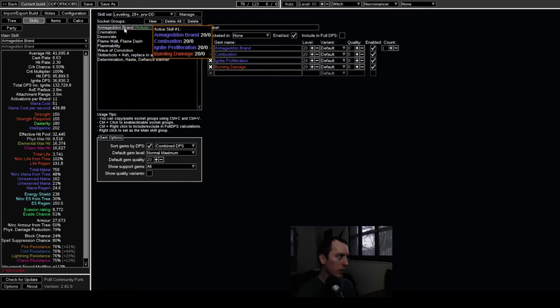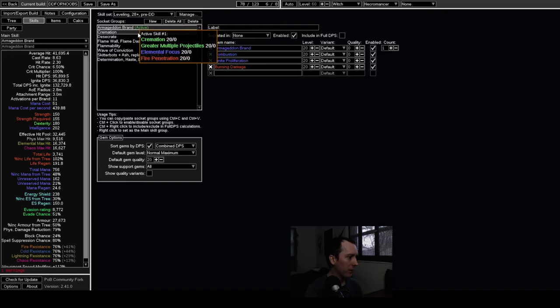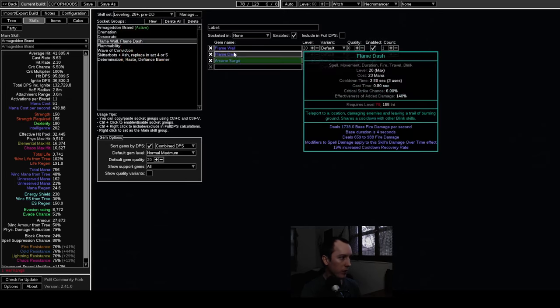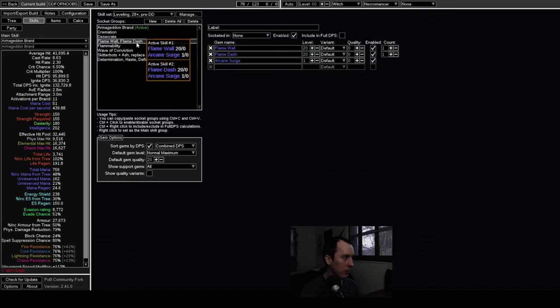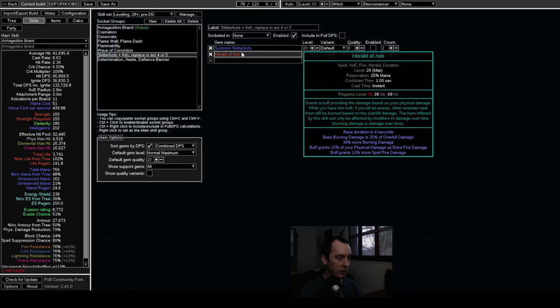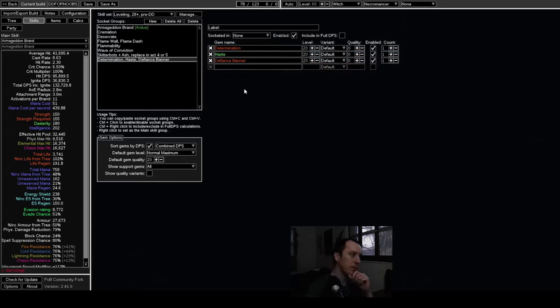As soon as you hit level 28 and have killed Gravicius and turned in the quest, you swap to Armageddon Brand and Cremation — the standard caster leveling setup. You need Desecrate for Cremation on bosses, you can keep Flame Wall since it works with Cremation, and you're running Flammability, Wave of Conviction, and initially Skitterbots plus Herald of Ash, which you replace later with Determination and Haste. This carries you basically all the way to maps.